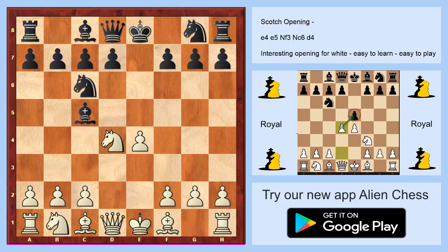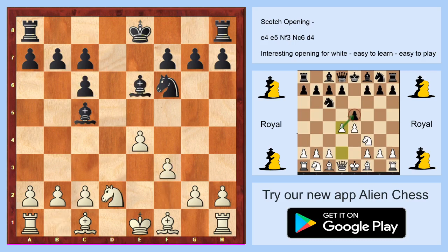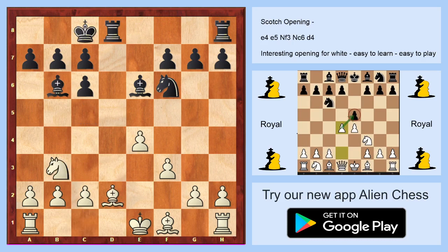I believe that the interesting line is to take on c6, going to f3. Maybe Black will take with the b-pawn. Now I will show you one more variation: if Black takes with the d-pawn, you can take on f6, play f3 — maybe this is a really simple move — Knight to b3, with Bishop to d2, Bishop to c3, Knight to d4, and you can take advantage of the two bishops.